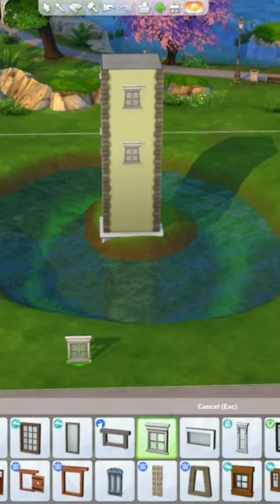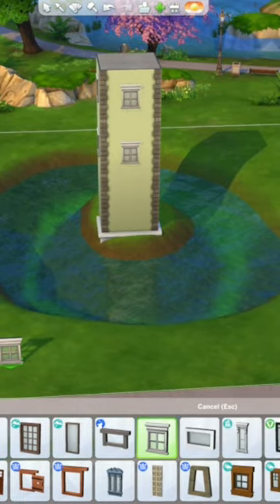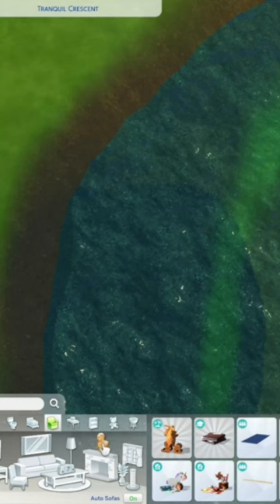For windows you can pick any — I just like these small base game ones. Put those on all 4 sides of the build.